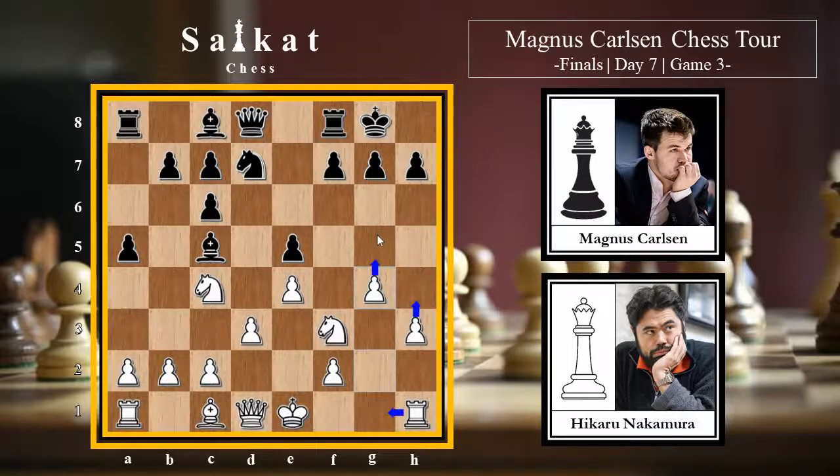White is planning Rg1, pushing h4, g5, h5, and h6 to create a kingside attack. Black will try to counter on the queenside - as the saying goes, an attack on the flank can be met with an attack in the center. Black goes for Re8, sticking with the plan of Nf8. Then Rg1, a4 preparing a queenside attack, and Ne3 by white - this knight is ready to jump to f5.